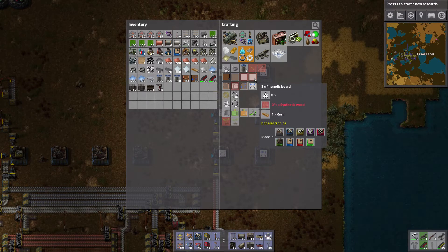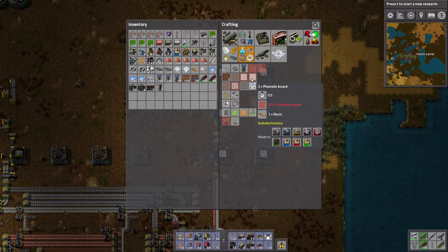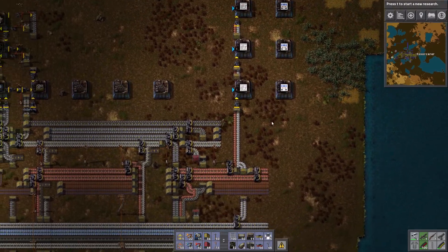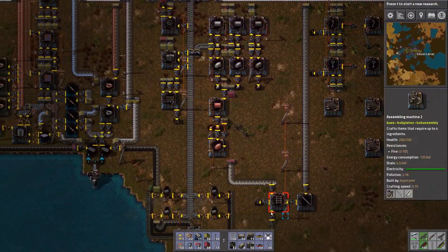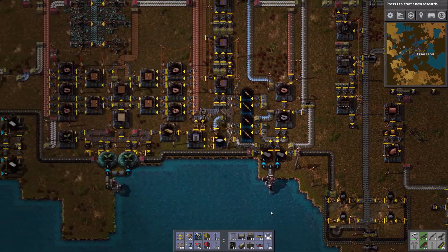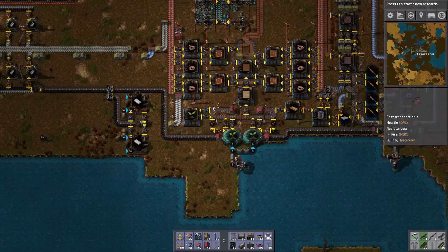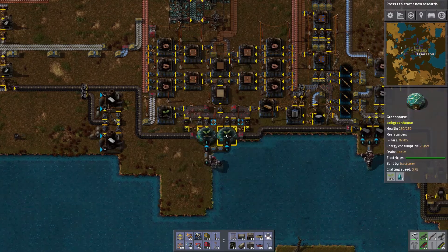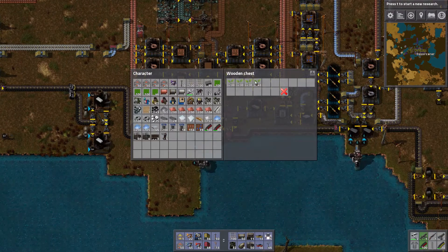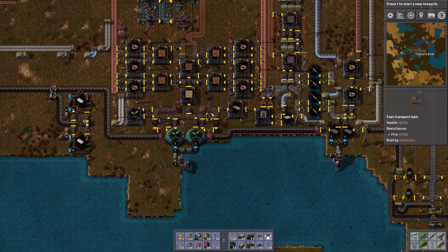How did I miss that? I need two phenolic board - okay, I only need one phenolic board factory, but I missed the fact that it needs resin. I need a resin factory and it's in a wood factory. Let's check on the wood loop - it's sparse, I'm not excited about that. With that box doing this, oh we've got tons - we've got tons there and tons there. That should be fine.